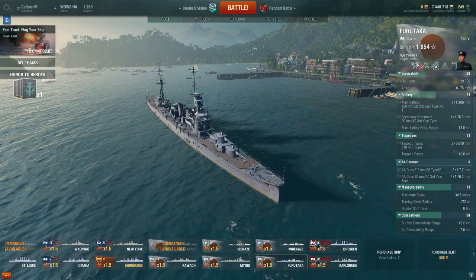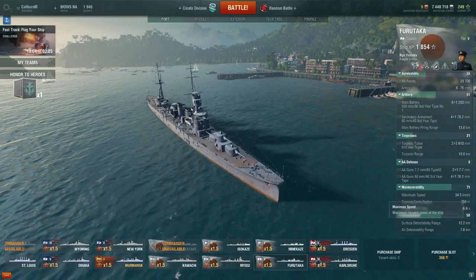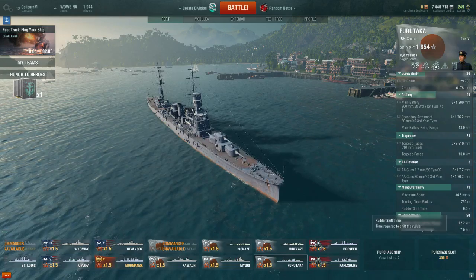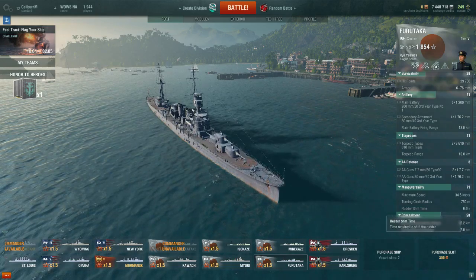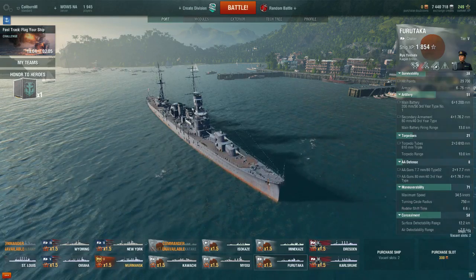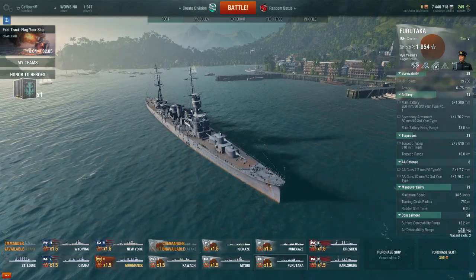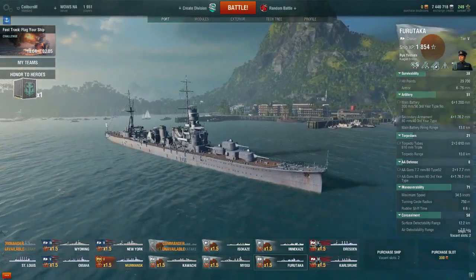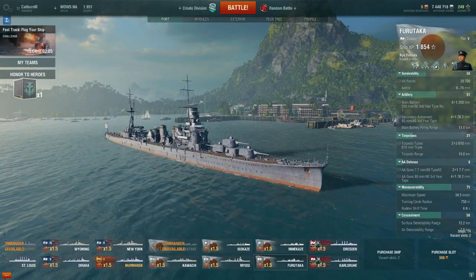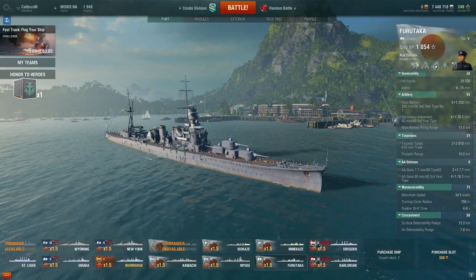AA defense is terrible, much worse than the Omaha. Maneuverability is a tiny bit faster but turns worse — rudder shift is almost a second worse and turning circle is 150 meters worse. Surface detectability is 12.2 kilometers, which is better than the Omaha by over a kilometer — suggesting it was buffed since people did complain about detectability — but air detectability is still worse by 0.3.